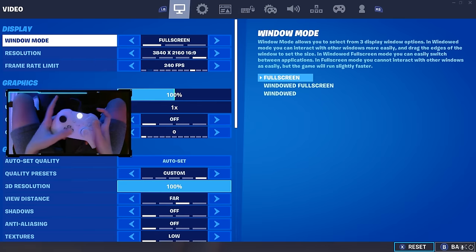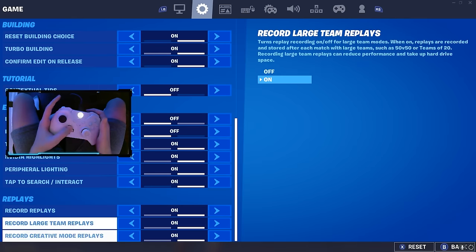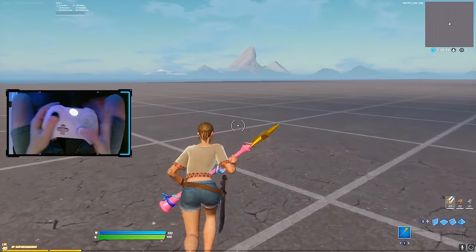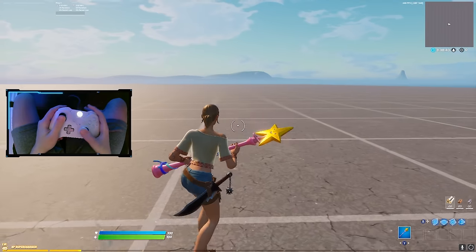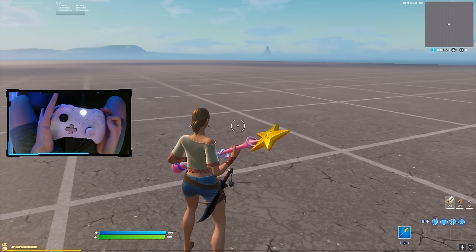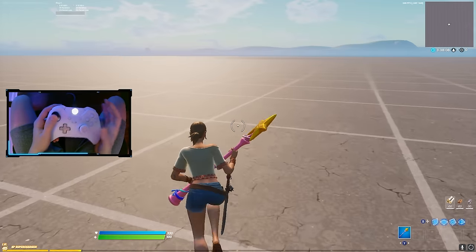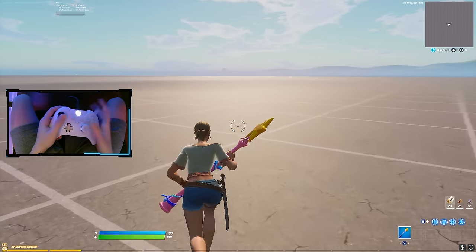For tip number two, this is actually going to be to turn off replays. All you have to do is go into your settings, go to the game tab, and then scroll all the way down until you see record replays. Turn each and every one of these off. I keep them on because I need them to record content, but if you don't care about replays and never use them, turn them off. When you have replays on, you're actually recording every game, putting more stress on your game. The less stress, the more frames you'll get, the less delay, and it'll make your gameplay — including your editing — feel a lot smoother.